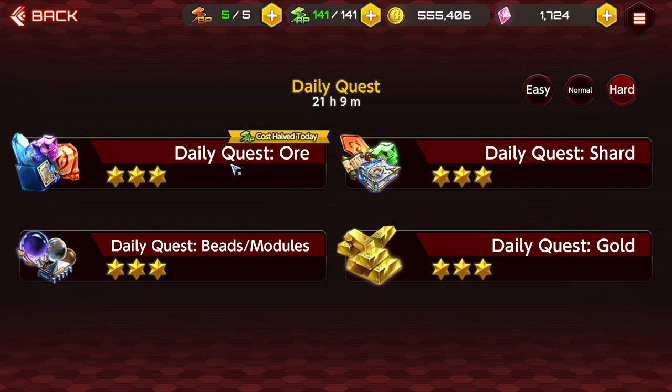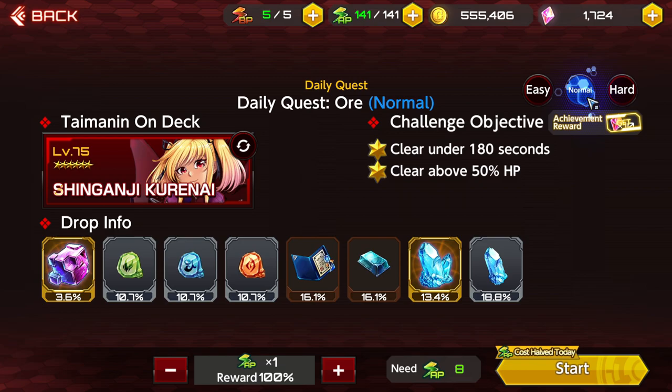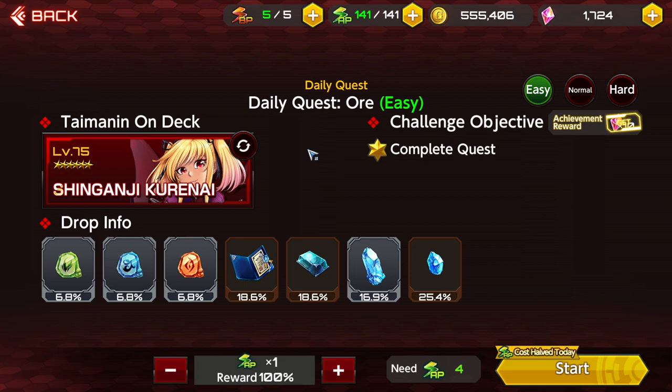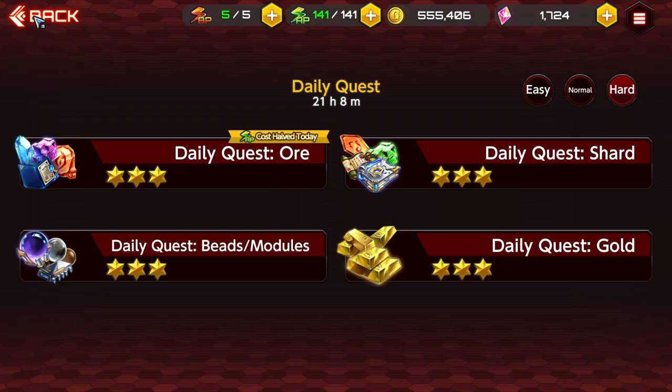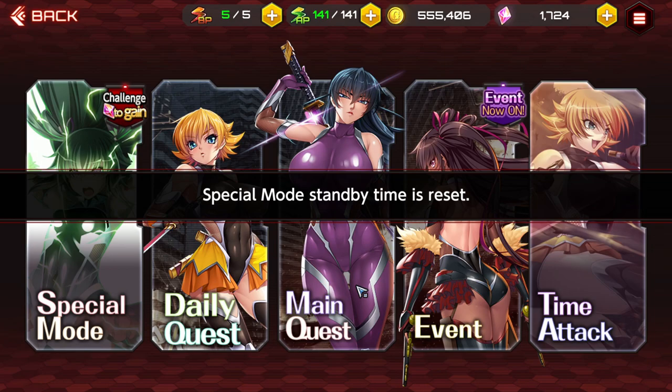The next place you get gems is from daily quests. Same as story — if you clear a stage for the first time you get 10 gems per clear. You do easy, normal, and hard, same as story. With all the daily quests available — 10 stages times 4, which is 40, times 3 difficulties — that's 120 gems just from the daily area, which is pretty nice.